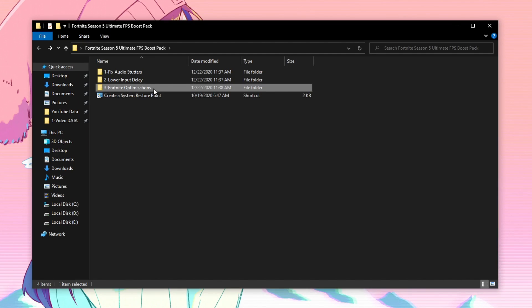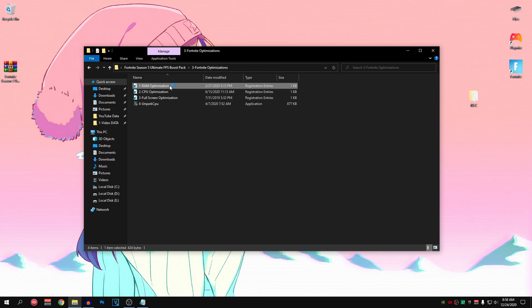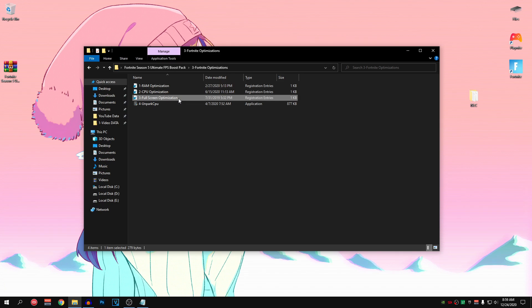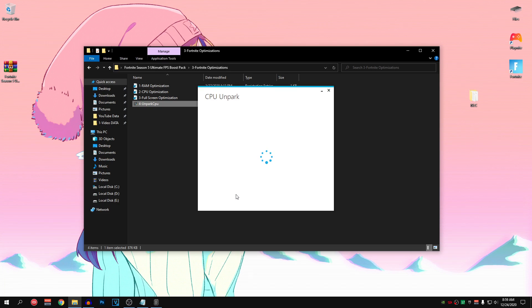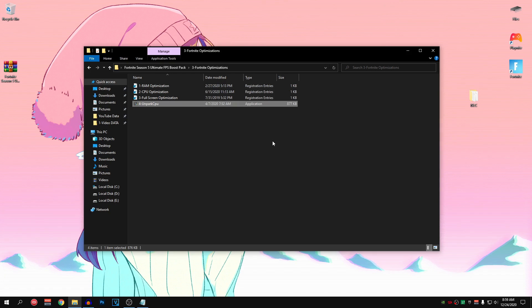Go back into the pack and into the third folder: Fortnite Optimizations. The first is the RAM optimization, which will optimize our RAM and memory for a smoother Fortnite experience — double click, hit Yes, hit Yes again and OK. For the CPU optimization, it will prioritize Fortnite on the CPU. Since Fortnite is a highly CPU-bound game, this registry file should help tremendously with FPS drops. Open it, hit Yes, hit Yes and OK. Then apply the Full Screen Optimizations registry. Finally, right click Unpark CPU, run as admin, hit Yes — set the Core Parking Index to 100%, hit Apply, hit OK and close. We have now unpacked all CPU cores for maximum performance.